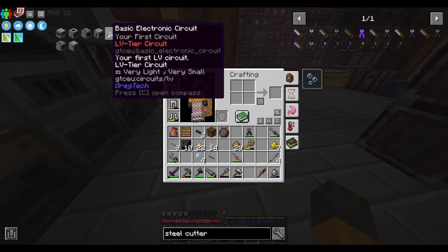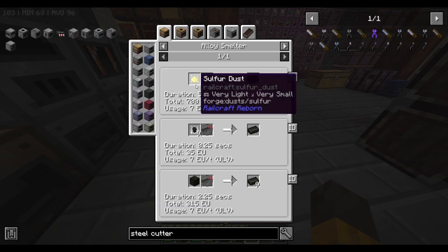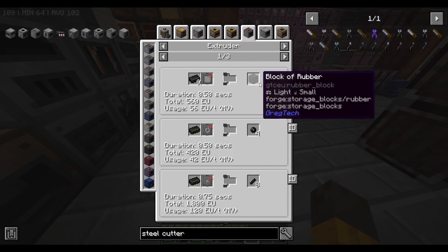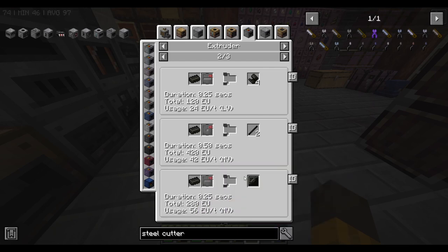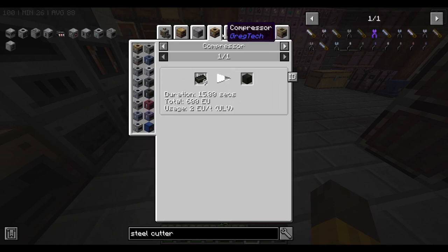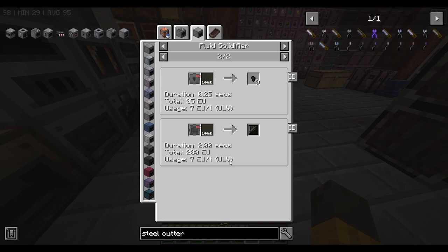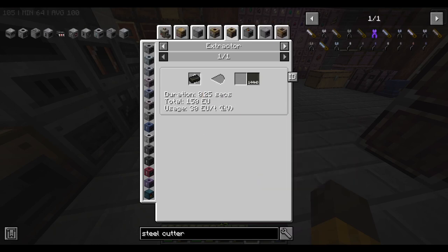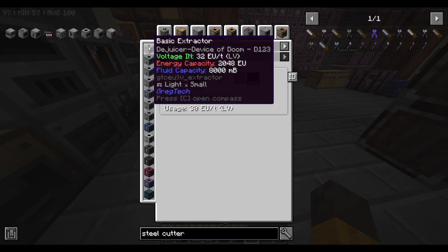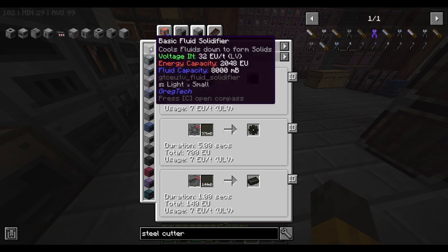I also want to make an extruder because making rubber sheet is really annoying. We can make rubber ingot using the alloy smelter, but after that you have to turn it into rubber plate. You can use an extruder but that's MV tier which we can't do yet. Or we can use an extractor to turn them into liquid rubber, then a fluid solidifier to turn into plates — both are LV tier or lower, so we can use them.